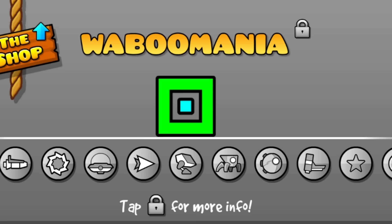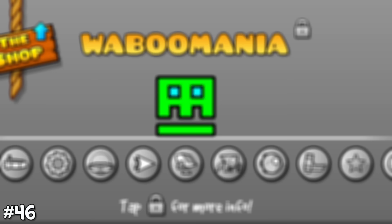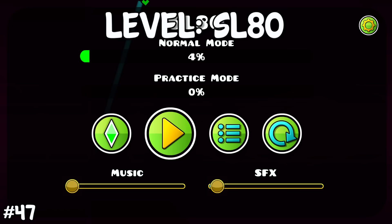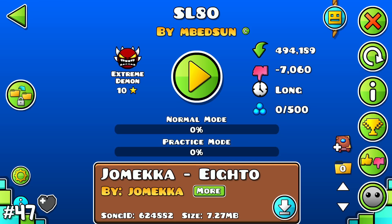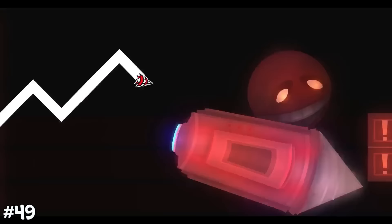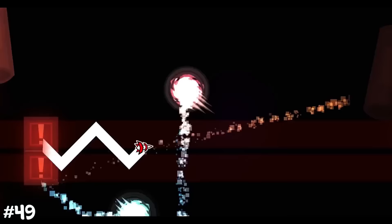Even more insane is the amount of icon combinations possible in 2.2 — more than 1.5 quadrillion possible combinations you can make with your icons. The current extreme demon with the most dislikes is called SL80 by Embedson, with an insane amount of hate. Spider number 35 is a reference to the Pokémon Gengar in its mega evolution, and Ball 68 is a reference to the level Ultraviolence by Xander game.